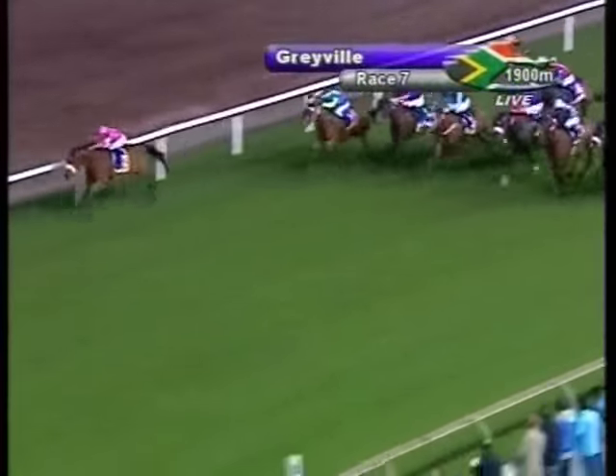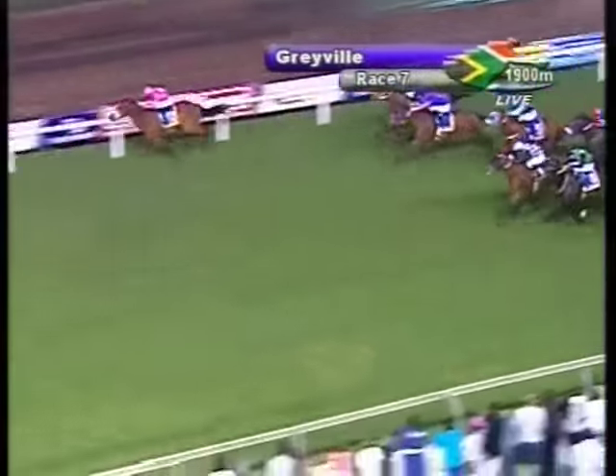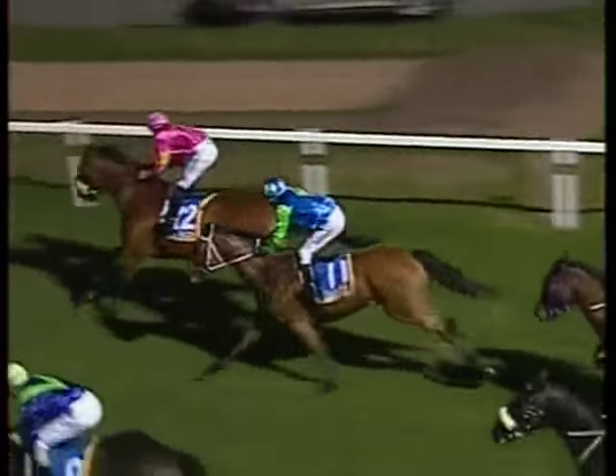Gold Onyx gets going, but the race is over. King Neptune's won it. Gold Onyx is flashing home in a photo with Sage Throne. Second and third's very tight. And Joshua's Crown's on the inside, also a photo. But the pink silks of King Neptune — the bird flew at the 300 and he sprung away from there.